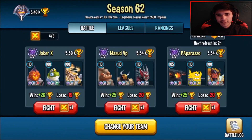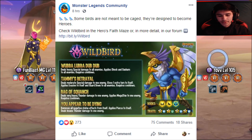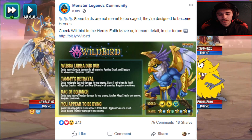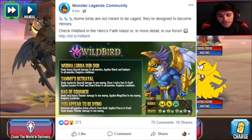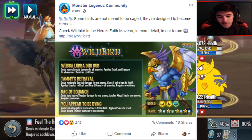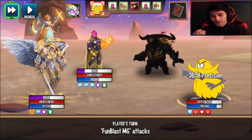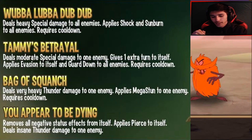Today the Monster Legends community posted on their Facebook page a picture saying: 'Some birds are not meant to be caged — they're designed to become heroes. Check Wild Bird in the Heroes Faith Maze.' Here's a picture of what the monster actually looks like — it's called Wild Bird, and you can see the Forsaken element right next to Wild Bird's name.